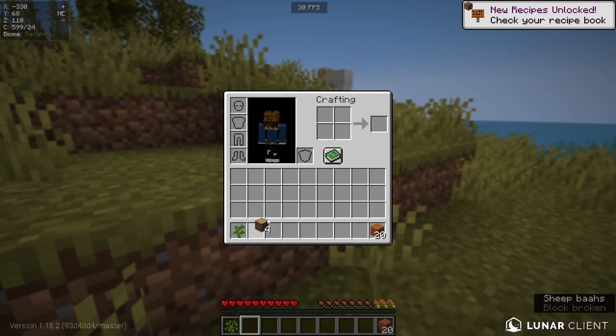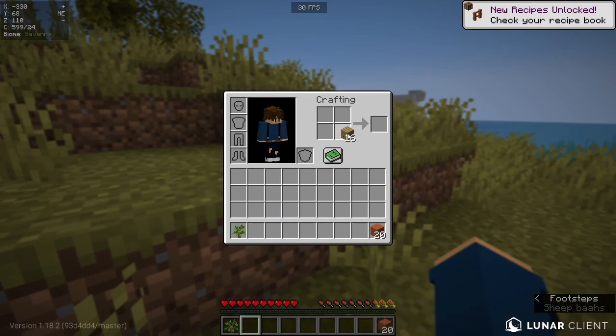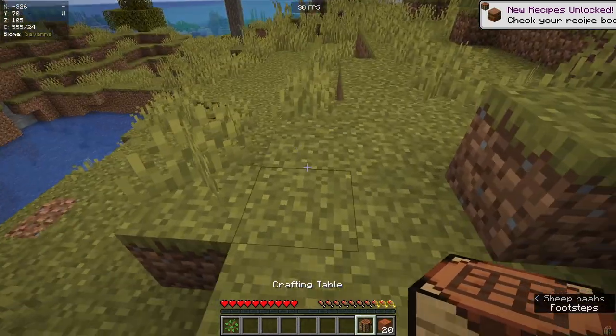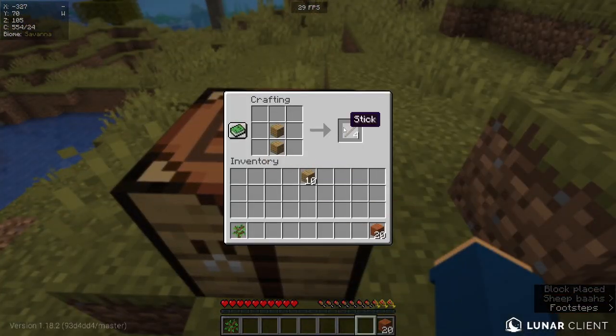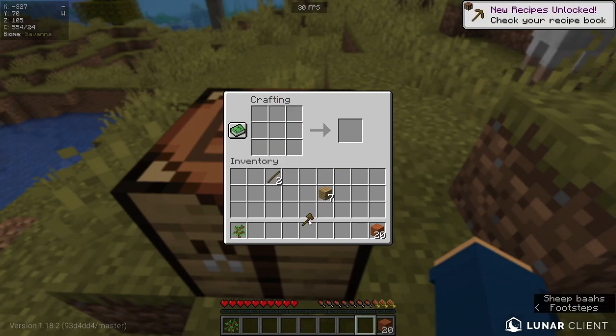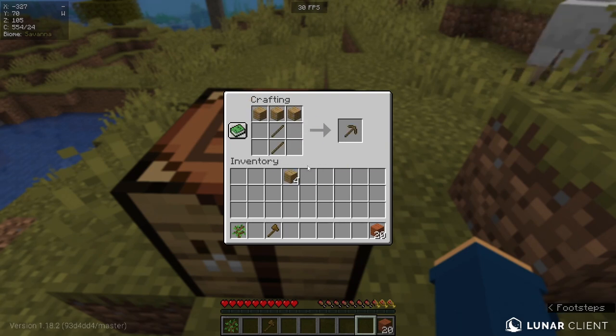Once you've got about 9 or 10 bits of wood, you're going to want to turn all of those into planks and then create a crafting table, just like so. Place that down and firstly you're going to want to make an axe, and also a pickaxe. I'm sure you know how to make them, but there you go for that.